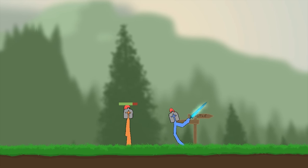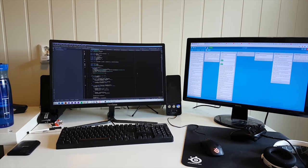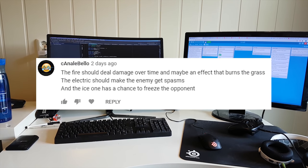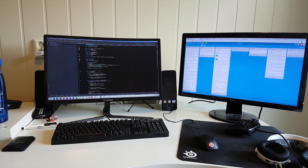Now that the trail is in place, let's work on the status effects. I want all of the swords to have different status effects. For example, the ice sword is going to slow down enemies by placing ice shards on them, and the fire sword should burn enemies over time. We're gonna start off working on the ice shards.